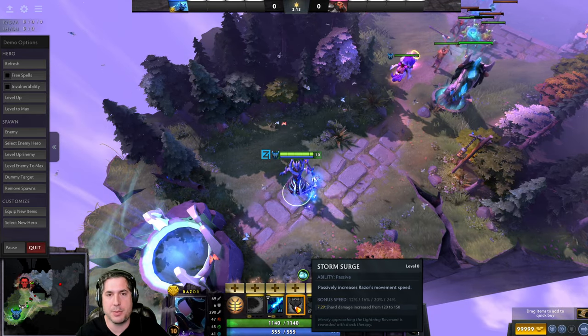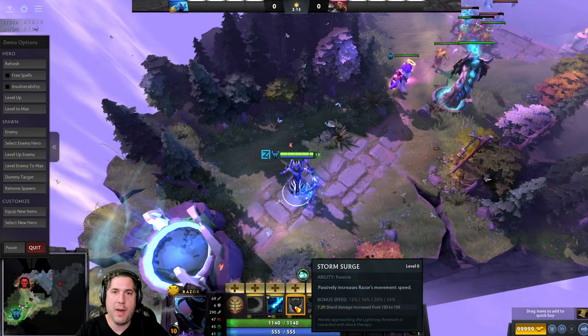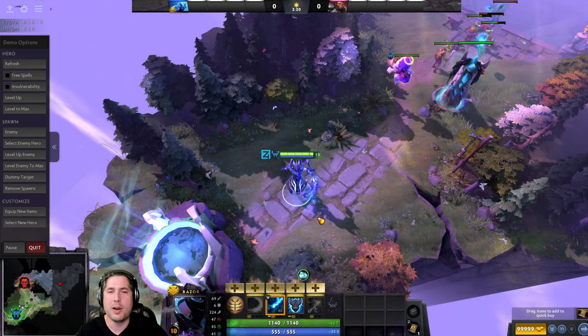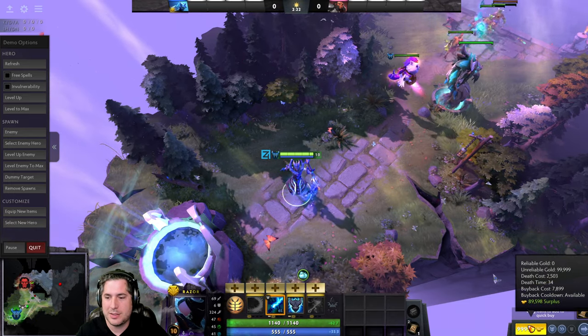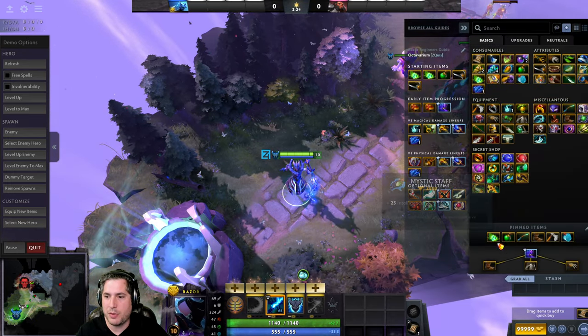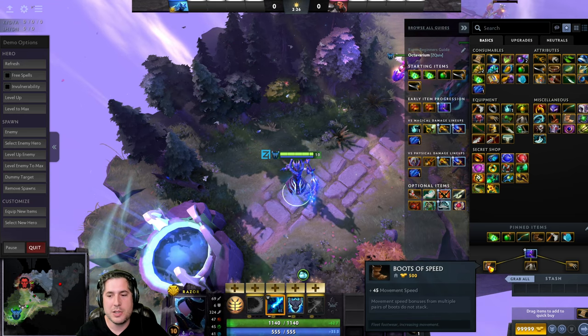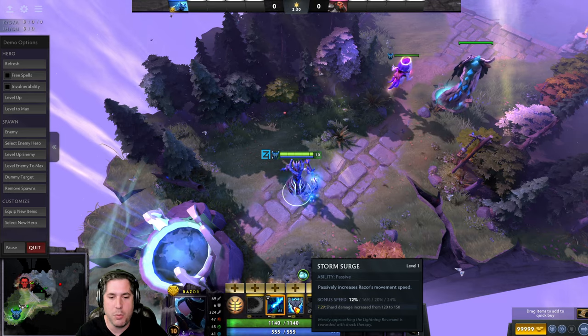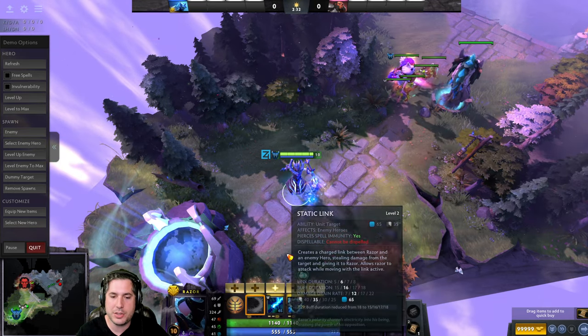You only get four additional percentage points at level 2, so the first value point is very significant. Look at the speed — it goes from 290 to 324. That is almost the equivalent of a Boots of Speed, meaning you're looking at almost 500 gold in value from just one value point at level 1. At level 3 you go back to your Static Link.